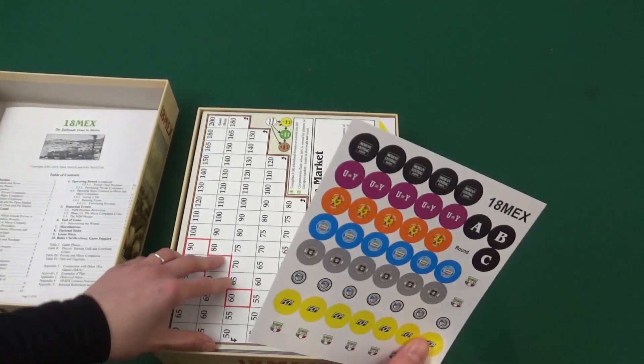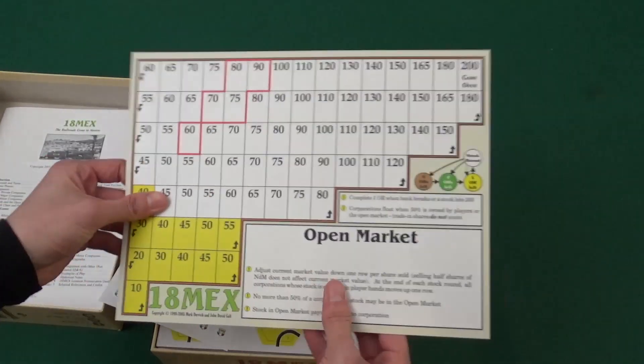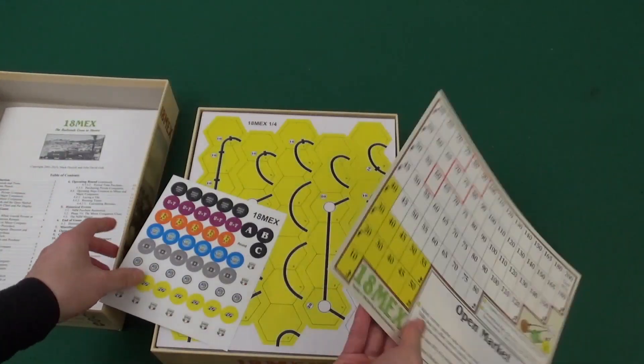There's a sticker sheet — these will go on tokens that we'll probably see later. Here's the stock market, made out of thick cardstock. It also has a matte finish, I think.